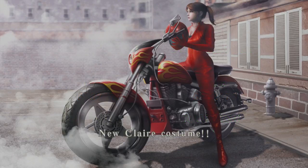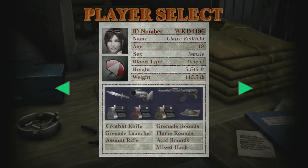Now I get the new Claire costume, so I basically just unlocked a character. Here she is — this is alternate Claire, if you will. Completely different loadout though. She has the knife, a grenade launcher with each type of round besides B.O.W. gas rounds, an assault rifle, and only one mixed herb.